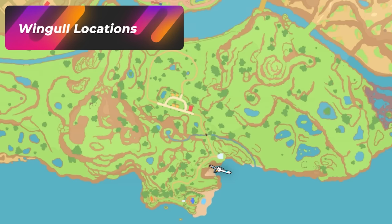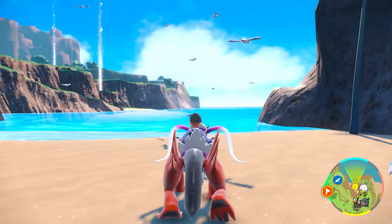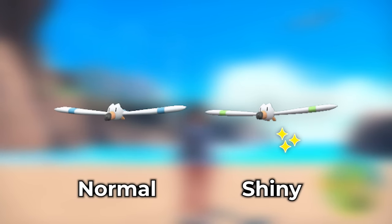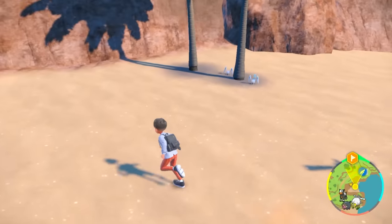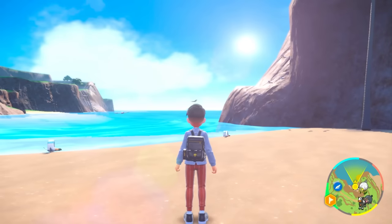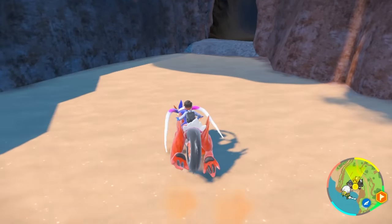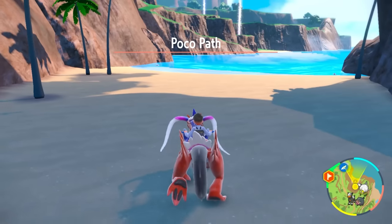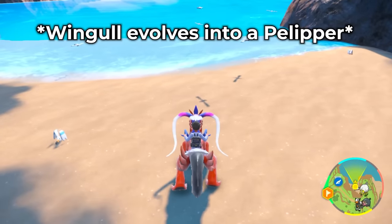If you want a good spot to solo hunt Wingull, head to the lighthouse in Area One — Poco Path Lighthouse — and drop down to this beach. The only thing spawning here is Wingull. You're looking for one with a green stripe instead of the blue stripe, so pay attention to the wings. Once you're clear there's no shiny in the area, walk right back into the cave to despawn everything, then come right back out for completely new Wingull spawns. You should eventually spot a shiny and make getting a Pelipper very easy.